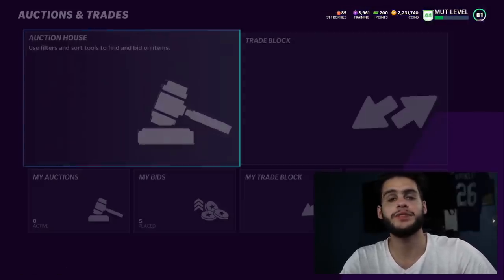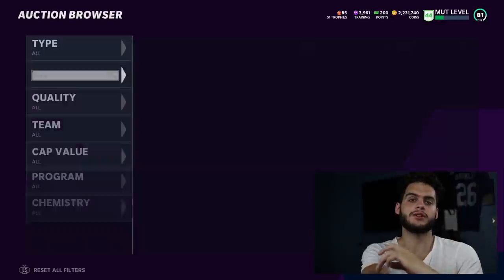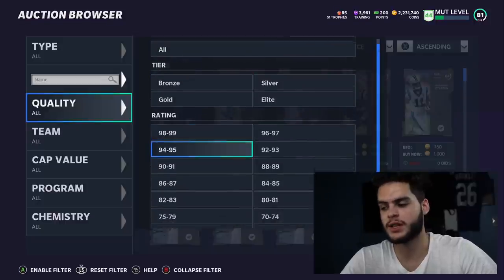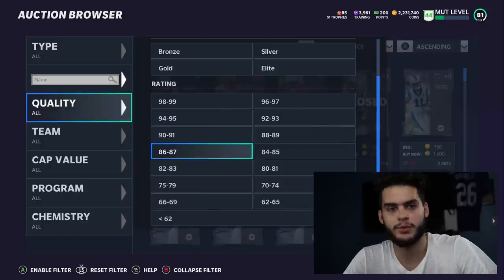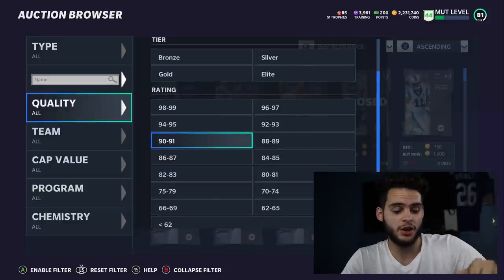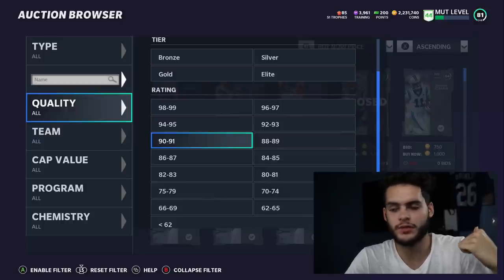What's up everybody, it's Poodle — back with another Madden Ultimate video. Today I'm going to go over the top 10 best power-up cards you need in Madden 21 right now. I did go over the best cards to power up previously, but the difference between that video and this one is that the previous video focused on long-term power-ups, like Jamal Adams who can go all the way up to Team of the Year, and Mahomes and Saquon Barkley who are going to get great cards all year.